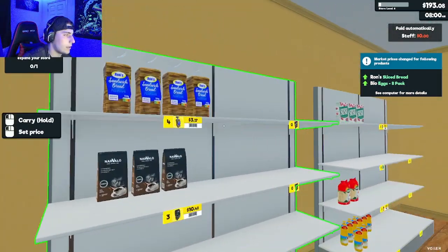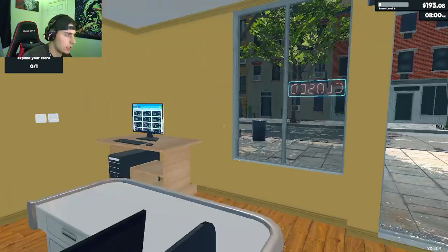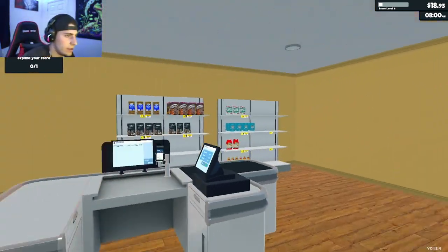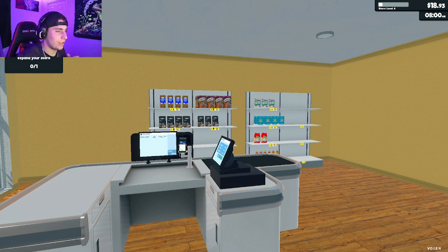Sliced bread and eggs went up in price, so let's set bread to $3.80. Everything else stays the same. We'll order and stock the store — and that's where I'm going to end this amazing video! I hope you all enjoyed — if you did, make sure to like, subscribe, and comment. See y'all in the next one, deuces!